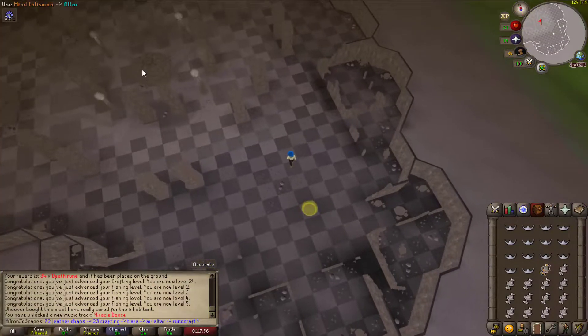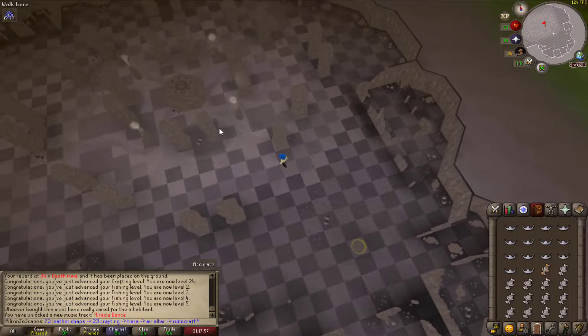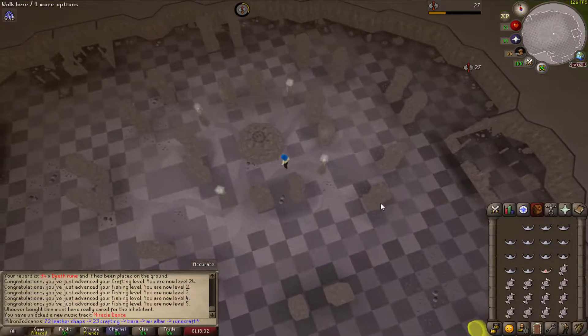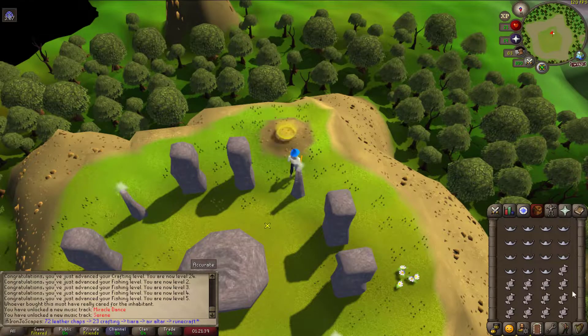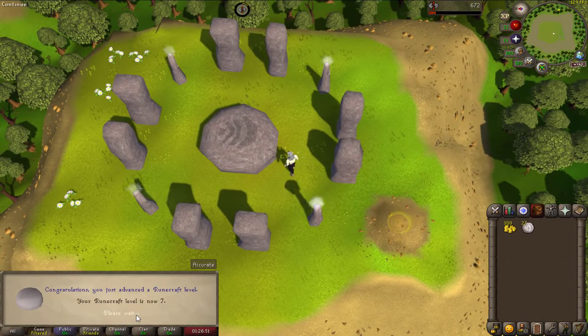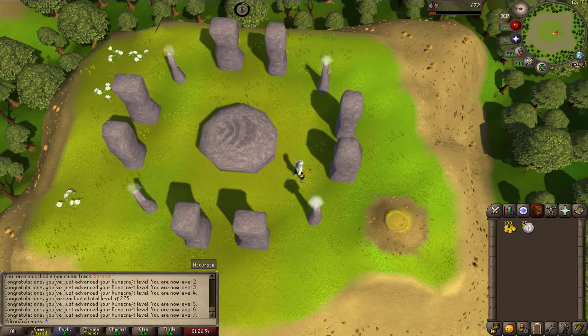Finally, it was time to start runecrafting. I went to the mind altar first because I had a mind talisman, so why not, then journeyed to the air altar. I finished off the tiaras and made a few trips with essence to reach level 7 runecrafting. And that was enough of that for now.